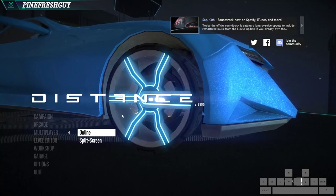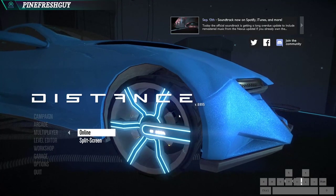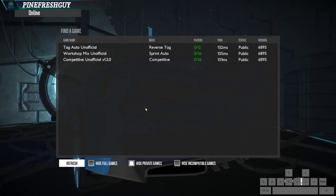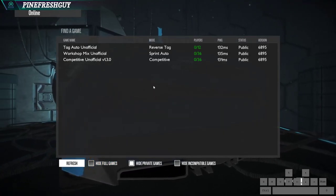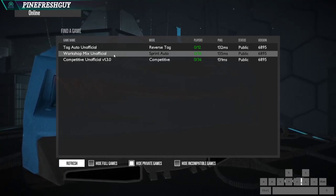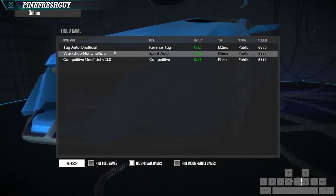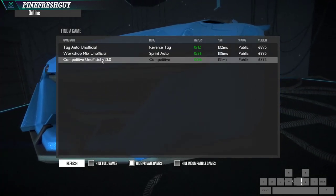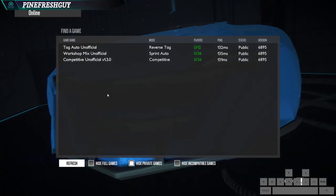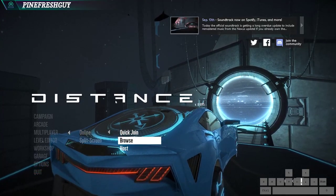Next is multiplayer. This is where you can squad up with other players to play some games. If you click on browse and then go to the workshop mix unofficial server, you'll be taken through the top rated tracks in the community. I think the other server, the competitive unofficial server, is something similar as well. Pretty cool to check out.